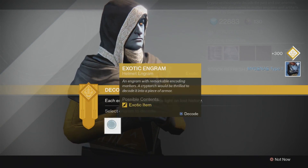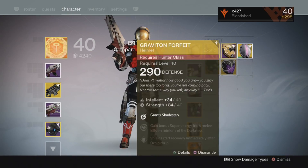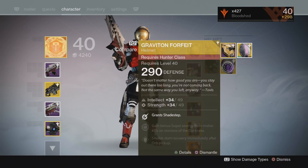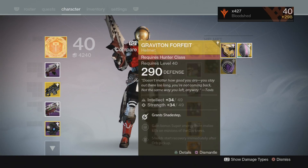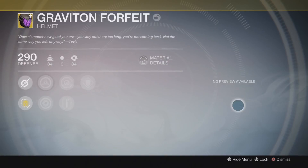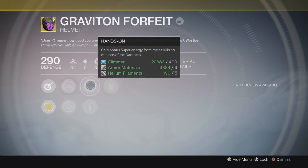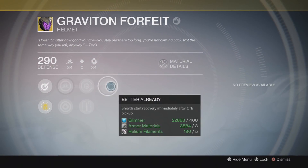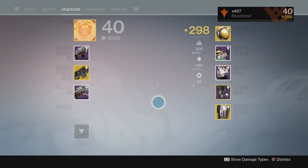This one gives me... ooh, Graviton Forfeit - I'll take that to be honest. It's the Hunter helmet and it gives you Shade Step, which is the dodge roll you can get if you double-tap Circle or B on Xbox and dive in a different direction. Increases intellect and strength, gain bonus super energy from melee kills, bonus super energy from heavy weapon kills, and shields start recovering immediately after orb pickup. Not too bad.